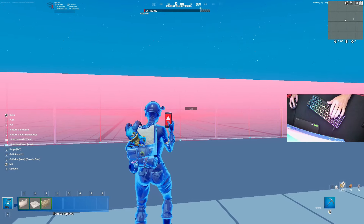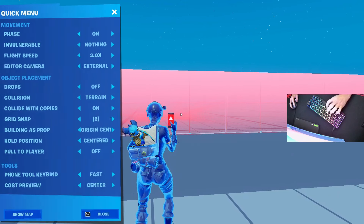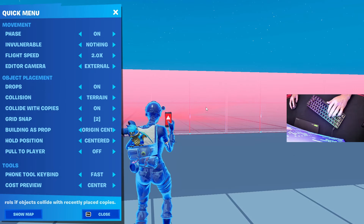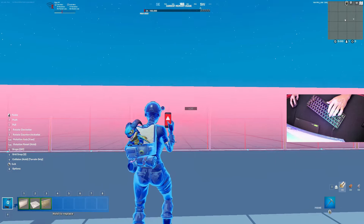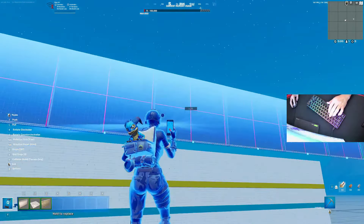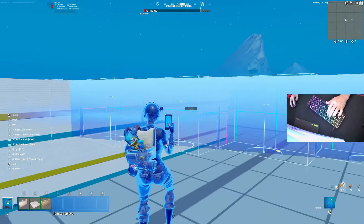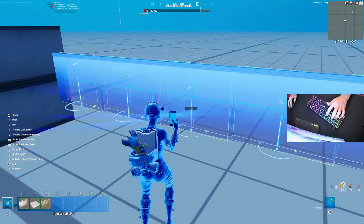If you're getting an issue with what you're placing not placing right, you want to go into your options on the left and make sure your drops are off. If they're on, this won't be able to place on top. Make sure drops are off and then select. You're going to build it — I actually rotated it so I'll change it back.